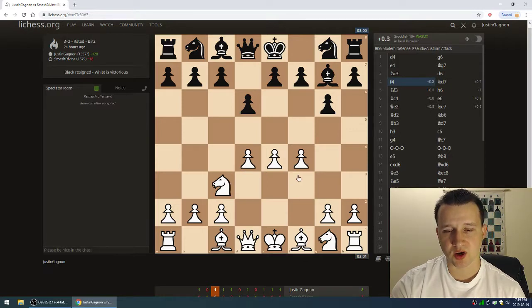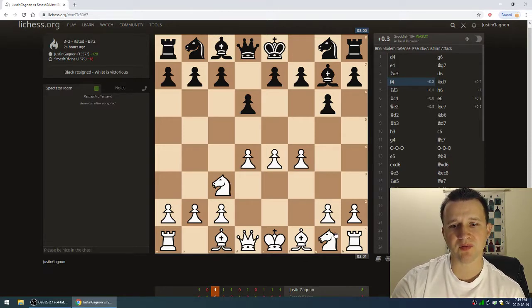I go with f4, creating this wall of pawns, but I'm lacking piece development so I need to be careful of falling behind. I didn't know this, but this is classified as the modern defense pseudo-Austrian attack. I've always just called it the Austrian attack, but maybe because the knight's not on f6, it's called the pseudo-Austrian attack.